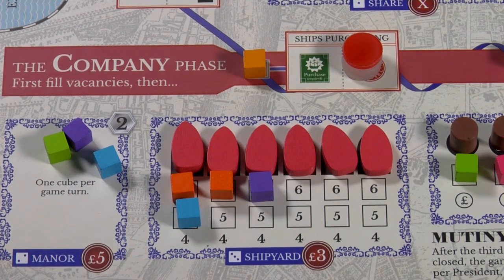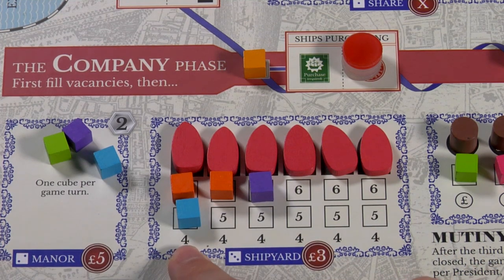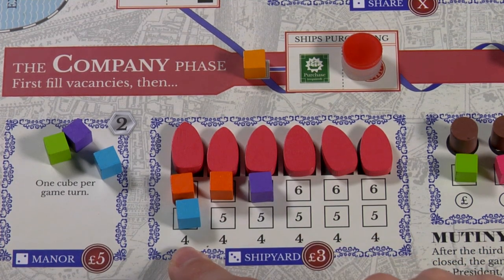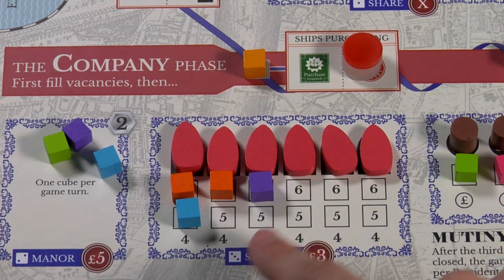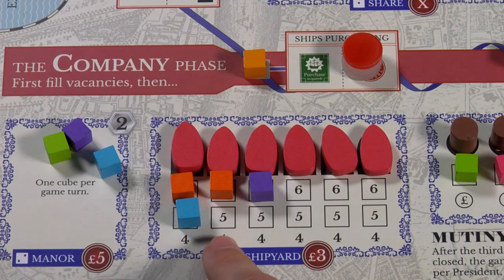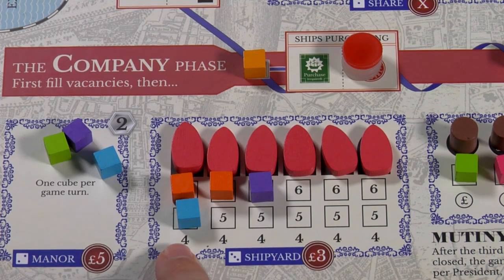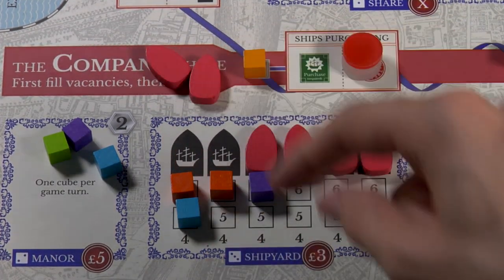The ship's purchaser must purchase ships from this little box. They have to buy the cheapest ones first, and the price they spend in each row is the highest number shown. So in the first row they would spend four pounds, in the second and third five, and in the fourth row six. They have to buy the cheapest ones available first. It's also worth saying that players who own some of these shipyards get money if their ships are the ones purchased. For example, in the first row, orange and blue would get one pound if that ship is purchased; in the second row, orange would get one pound. They take that from the bank, not from the treasury.